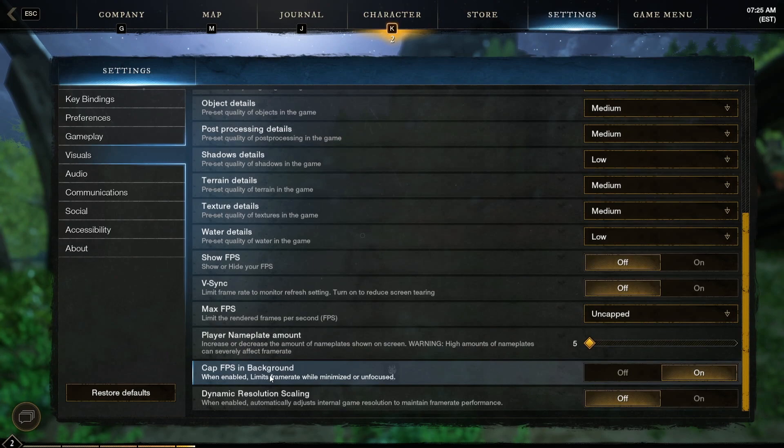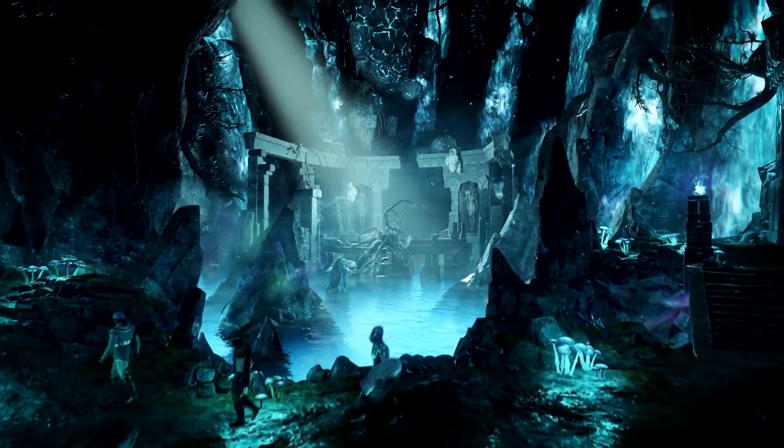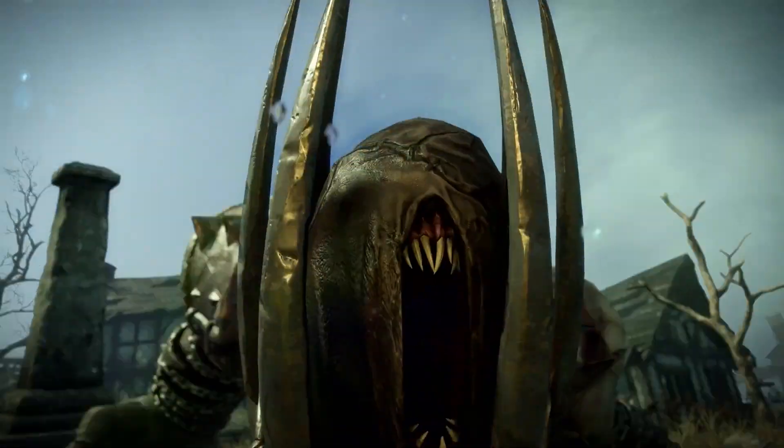And then we want to cap FPS in background. The last setting that you're gonna want to change is the dynamic resolution scaling — if you just turn it off, then you will just be able to go for the max frame rates possible. And guys, those are the best settings that you need to be using in New World. I hope this video did help you out. Thanks so much for watching and I'll see you all in the next one. Peace.